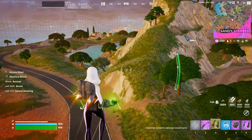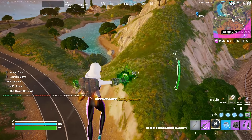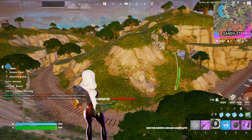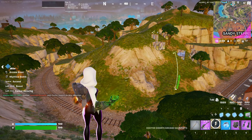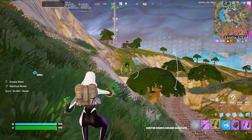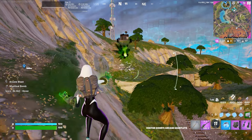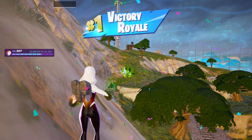For the next quest we need to place either first or second. As you can see, we are now in the top two players. So it doesn't matter even if I die — I will be placed at second place and I will complete the quest. You can also kill the last guy just to get the win. Easy — and that pretty much completes the quest.